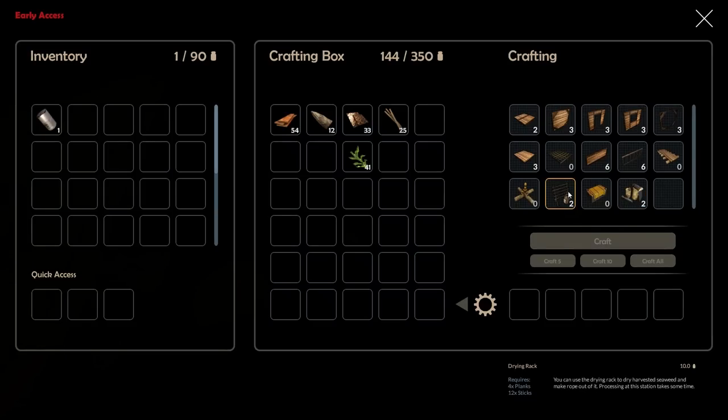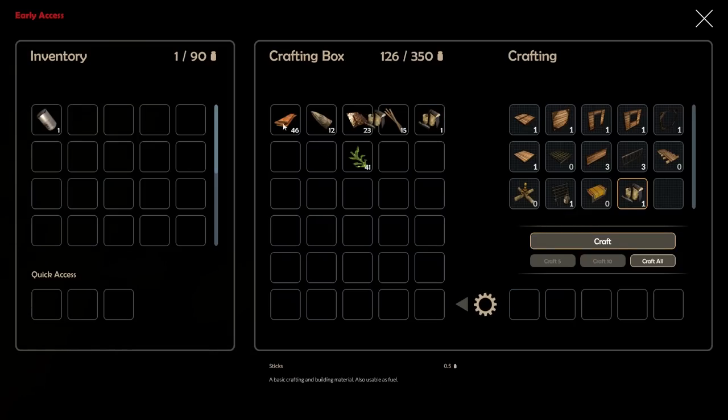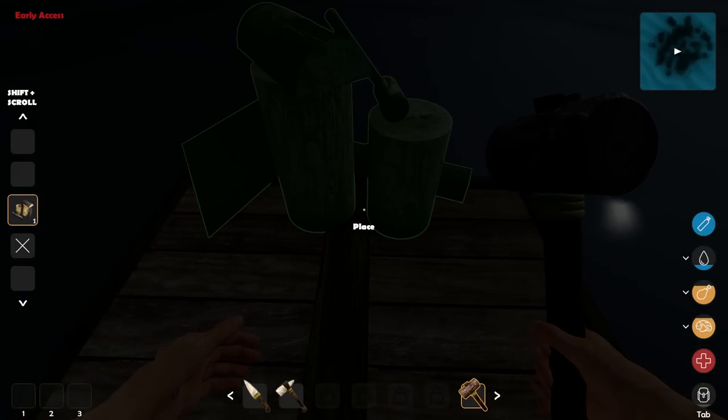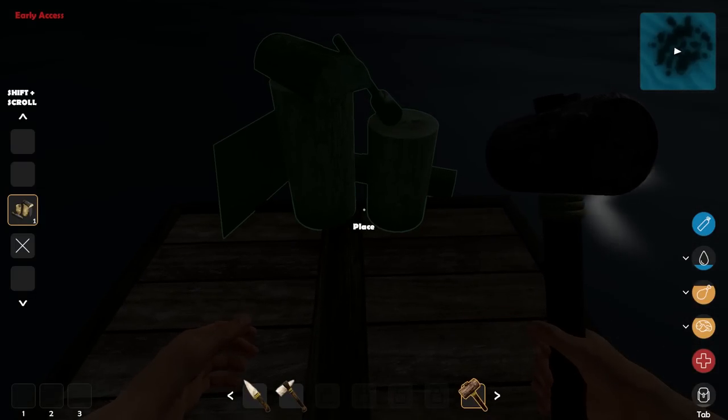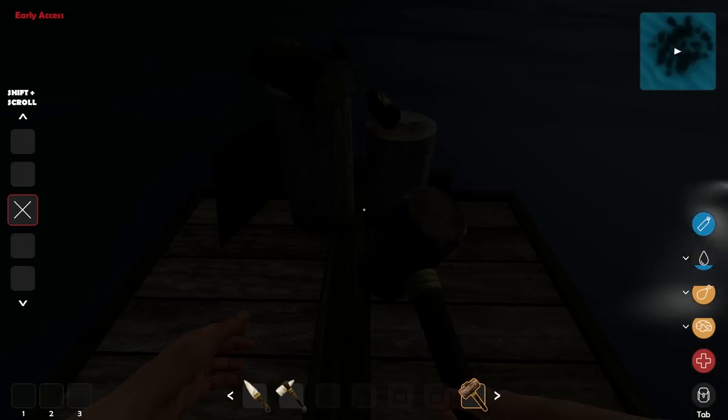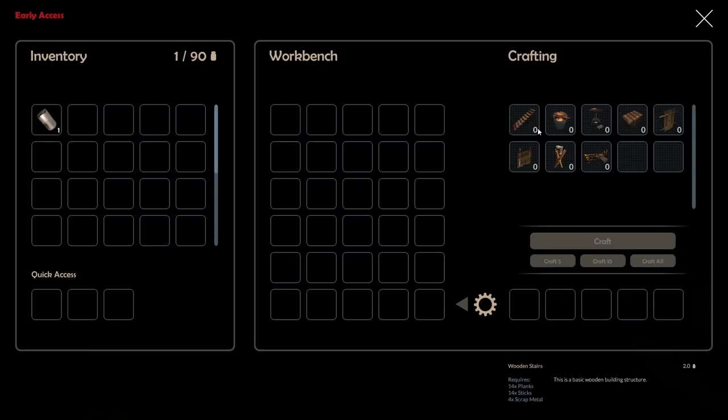I think we have a lot more materials here that we can use. A drying rack is going to be important — that's going to get us rope, which we use for a bunch of other things, and it's also what we use with this seaweed I got. Let's go ahead and craft ourselves a workbench because that's going to open up a lot of the more advanced stuff we need to survive. We do not have the appropriate amount of stuff to survive right now — we're going to die if we don't get food and water. I'll put the workbench right about there, rotate it so it's looking right about like that.